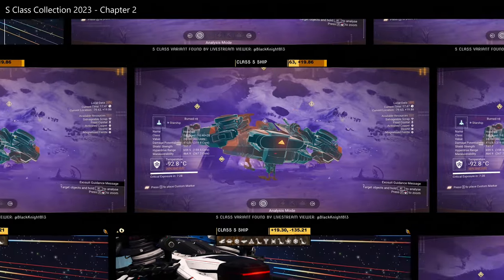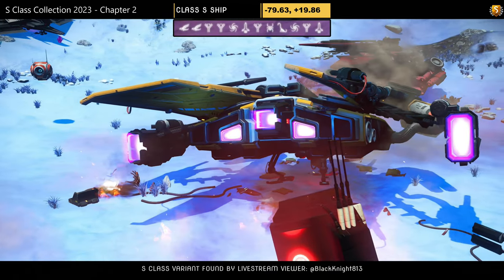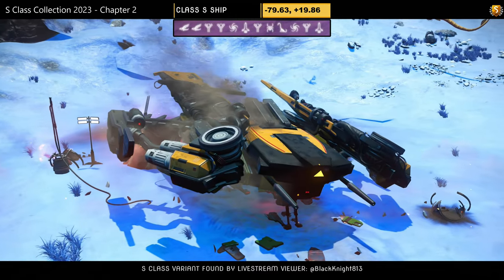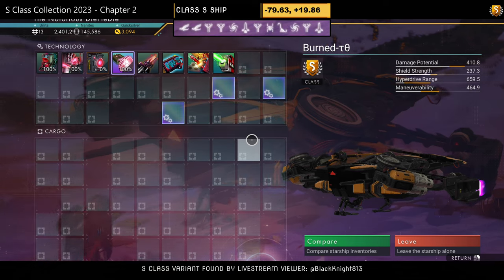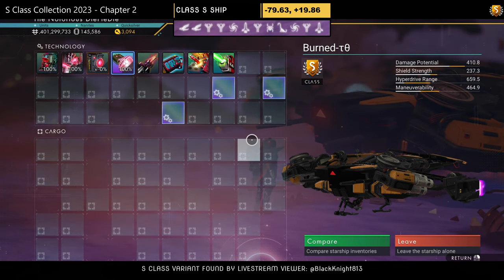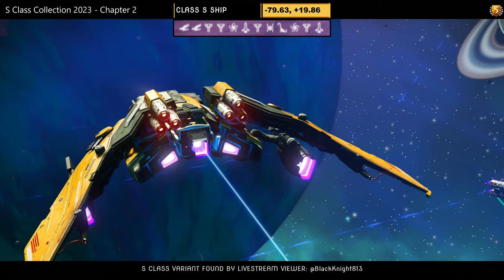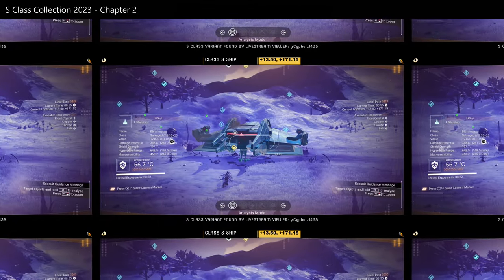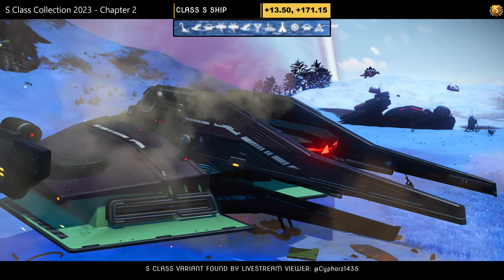Hauler number fifteen — the variant was found by Black Knight, a ship I found on a live stream that Black Knight helped locate the S-class variant for. There is also an A-class variant with slightly better slots. Supercharged slots on the S-class are spread out. Lovely ship though — pipe thrusters, yellow, black, and white, beautiful dragonfly with full-size wings. Do you like it?